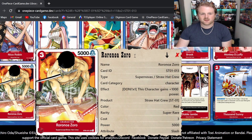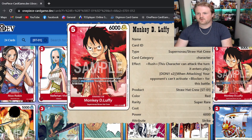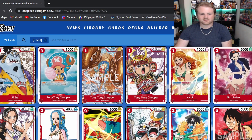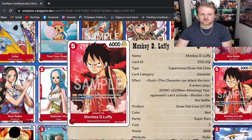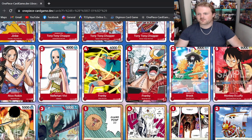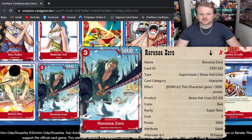Moving on, we've got Zoro — he's got Don X1: this character gets plus 1,000 power, making him a 7,000 attacker. If you're going second, you can drop him on your second turn. He also does not have a counter, and neither does the main deck Luffy. But Brooke does have a 2k counter, so Brooke is definitely going to be seeing a lot of play alongside Nami and Chopper. Luffy not having a counter makes sense since he's kind of your boss character for the deck.